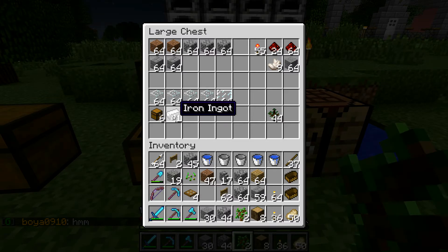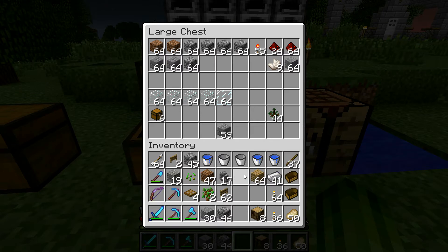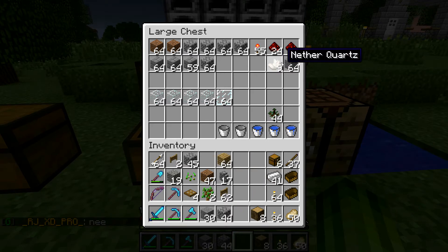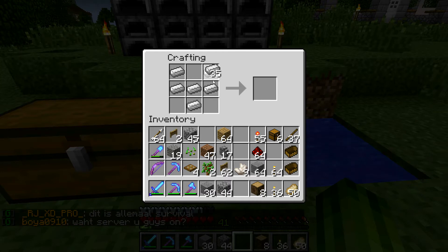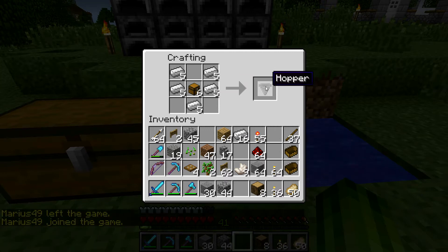I think I figured it out. I'm going to make a couple of droppers. I've got too much stuff on me. I don't think I'll be needing the buckets anytime soon. So I'm going to make a few hoppers, and then I need some comparators and some repeaters. I'll just make a few — four, five hoppers.